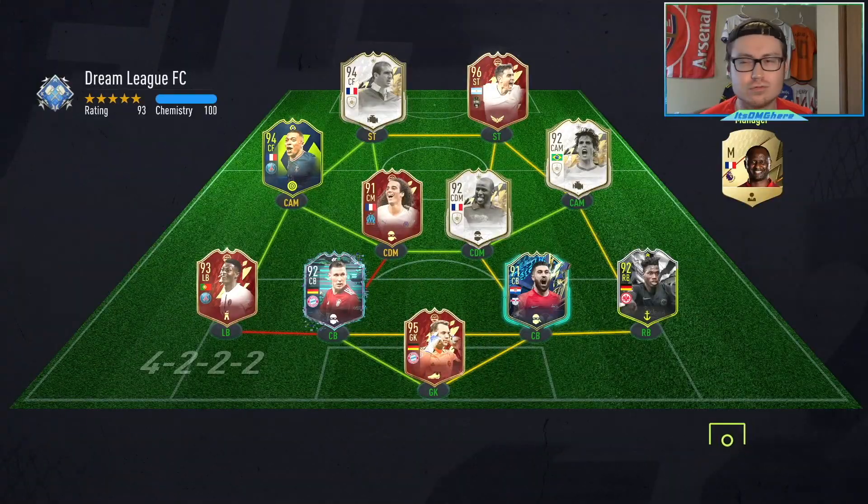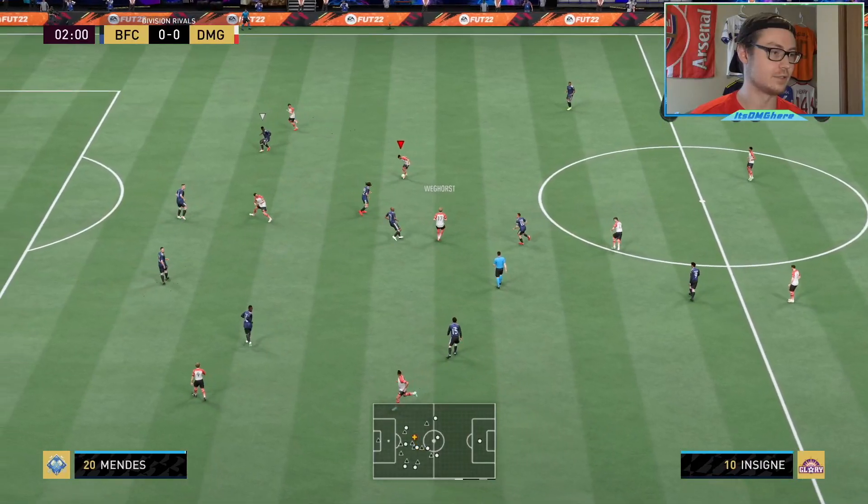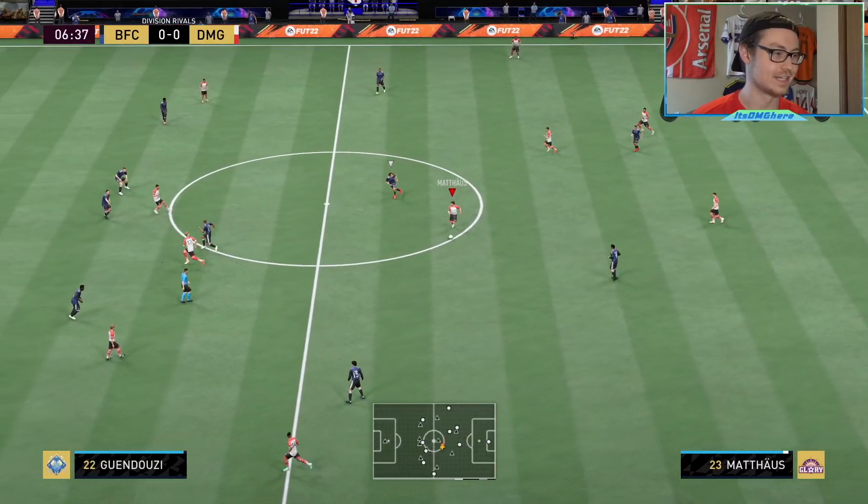Let's go into the depths of hell of Division Rivals to see if these tactics are actually any good. This opponent has the luckiest reds of all time with the ball up top. 4-3-2-1, 95 depth, everyone going forward — let's see if it's actually any good. Good interception. I'm assuming this is going to be more of a counterattacking formation. He was offside — the high depth working out perfectly.